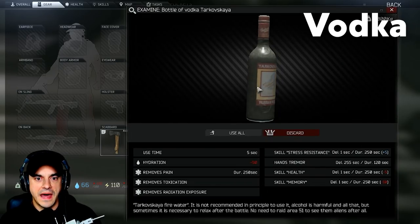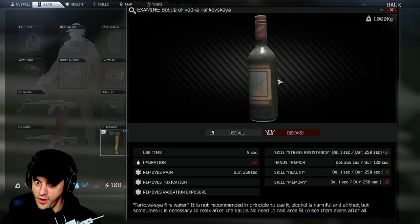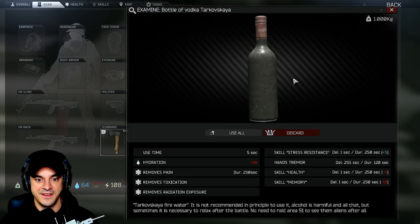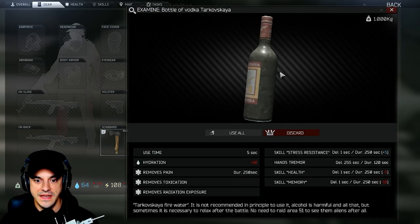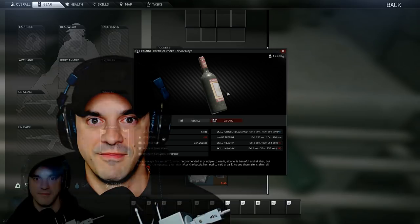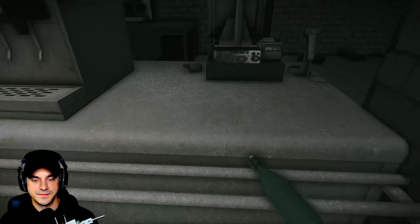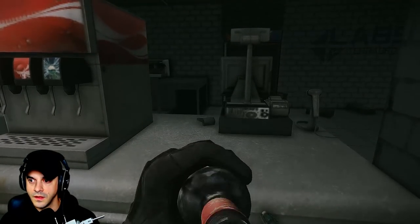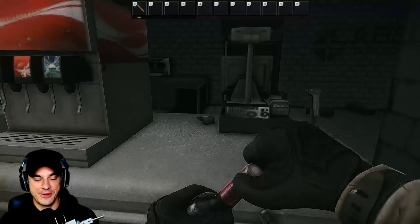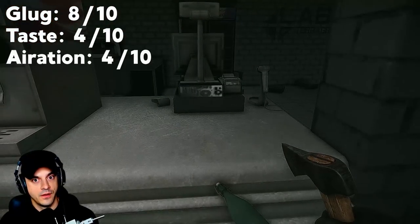Next up, a bottle of vodka — Tarkovskaya fire water. It is not recommended in principle to use it; it's harmful and all that, but sometimes necessary to relax after battle. No need to raid Area 51 to see aliens after all. Glug: eight. Taste: four. Aeration: four. That was good eats.